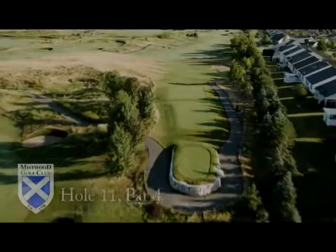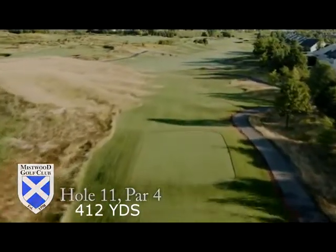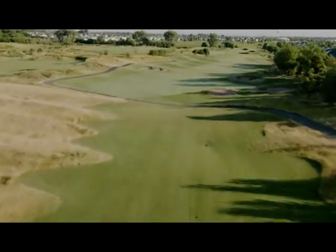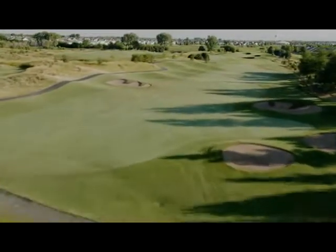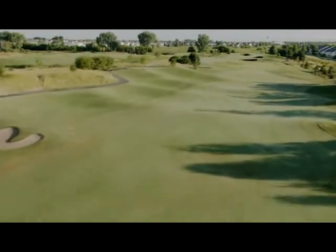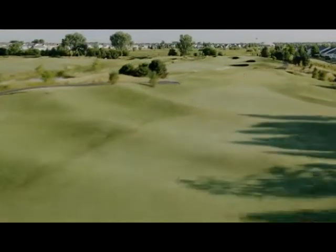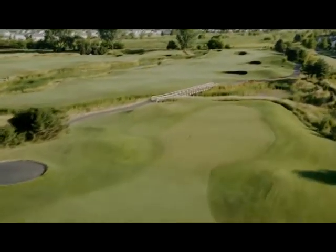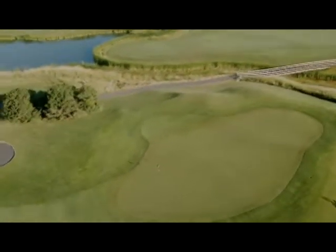Hole number eleven, Bay Inn. Hole number eleven is a long par four named Bay Inn, which is Scottish Gaelic for mountain. This is fitting for the large rolling fescue covered landforms left of the teeing complex. Four bunkers help define the landing zone, with the best drive option slightly right of center. Pay special attention on your long second shot, as the approach and the green are both narrow. Successful second shots will be needed to end up on the proper plateau for a chance to make a birdie.